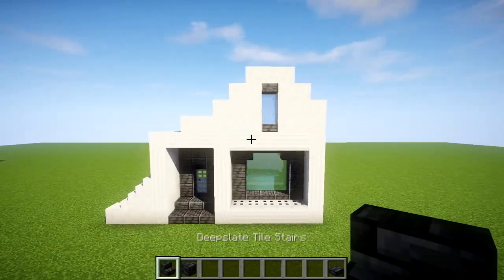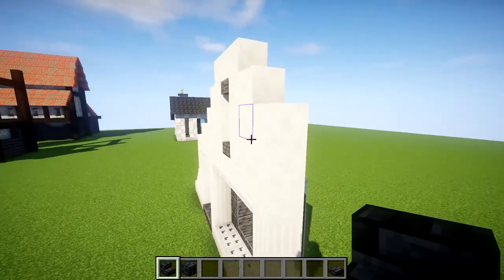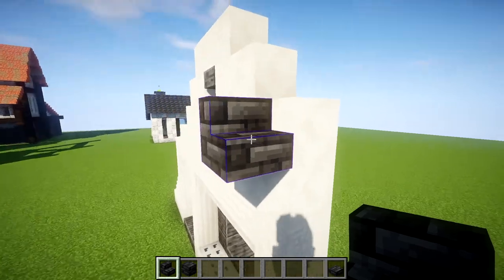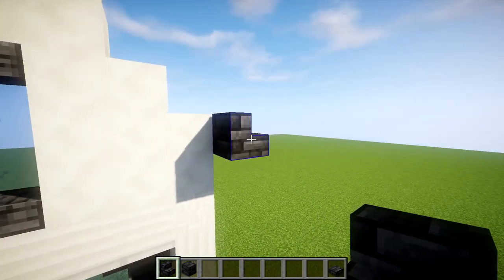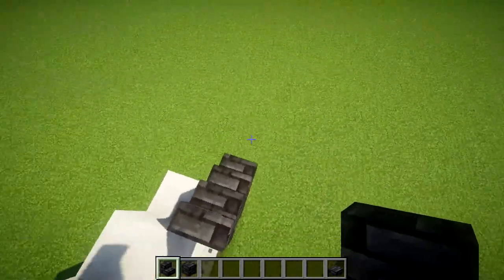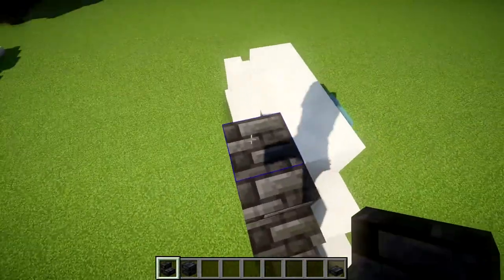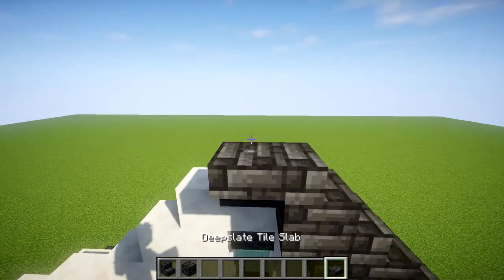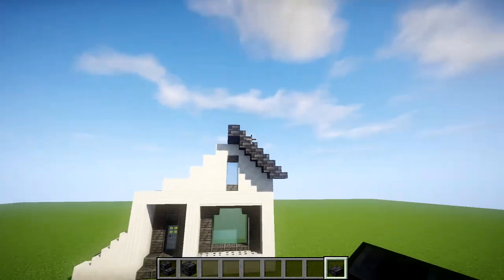Switching to the roof, we're going to be using deep slate tiles instead of polished deep slate. This first corner is pretty self-explanatory compared to my other roofs. We come forward by one block and to the side by one block — that'll be a stair. Then alternating upside-down stair and stair all the way up, until at the very top we do a little upside-down stair to meet it off and a deep slate slab to finish that angle.